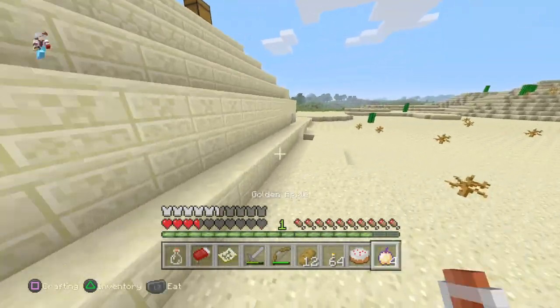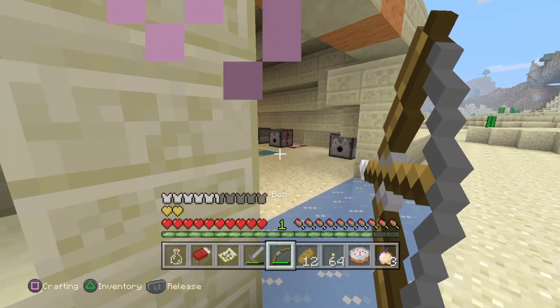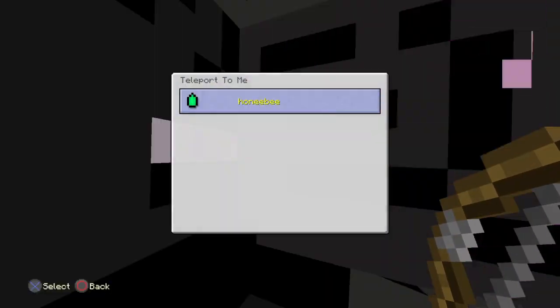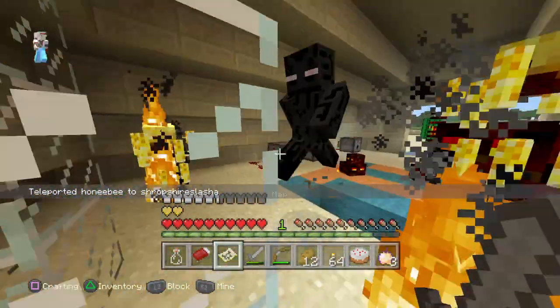I couldn't see what the sign said, so I'm gonna have to go back through to see what it said. Do I have any arrows? I'll TP HoneyBee. Three, two, one, go! What does the sign say? 'Go to this location, X222.' Go!